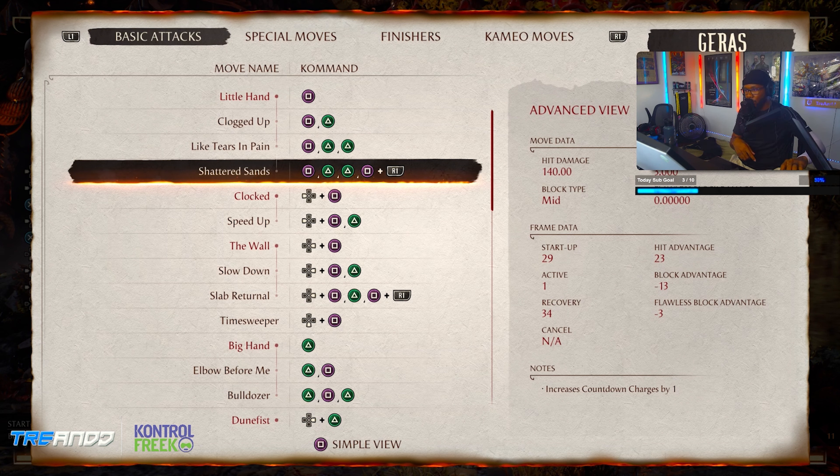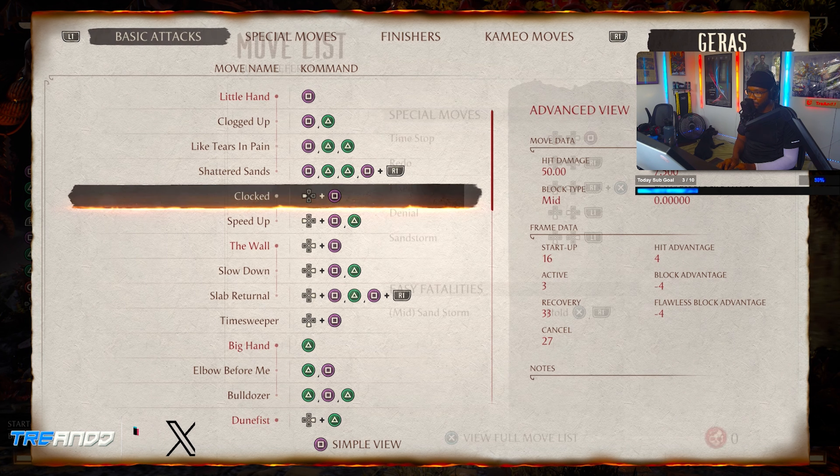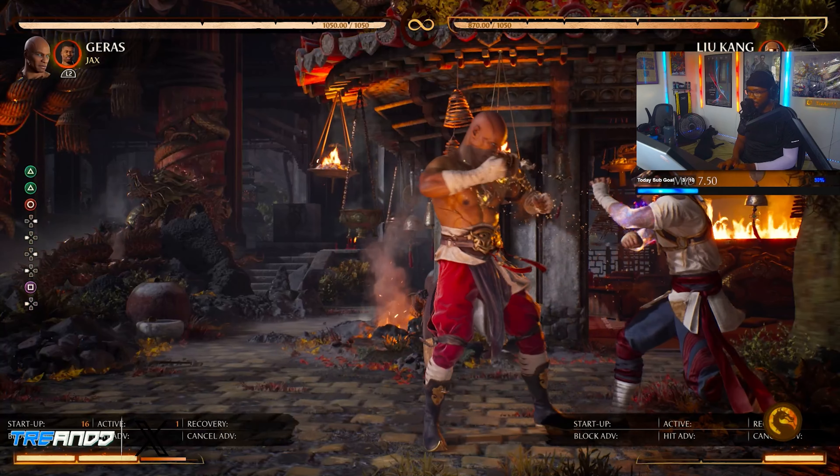Shatter Sands one-two-two command grab — this is for sure a knockdown. There's no canceling afterwards because it's a command grab. It's minus 13 on block, so if somebody blocks this move, it's over — that's a full punish. The back one is minus four, so it's safe. It's not my turn, but it's safe. Back one is safe — it's minus four.